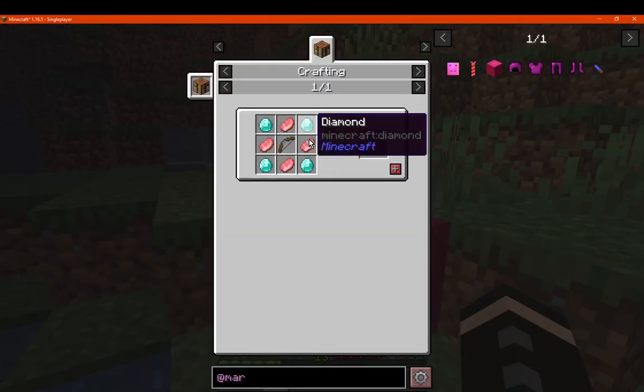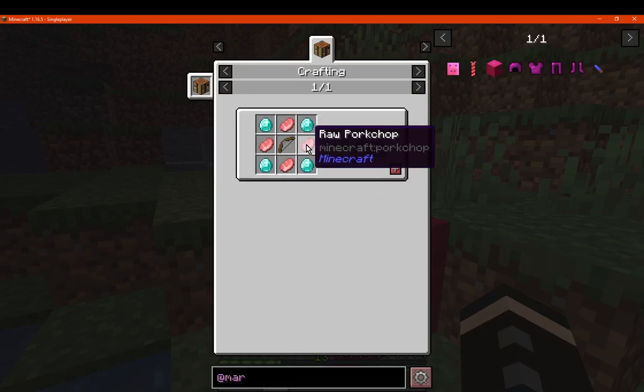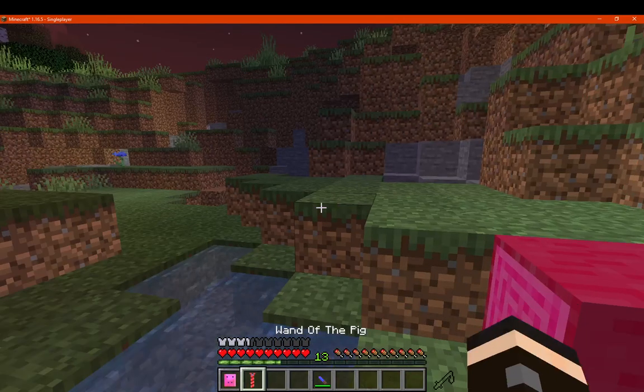We've got the Wand of Pig, which is simply diamonds, pork chop, and bow, which I assume is for summoning pigs.